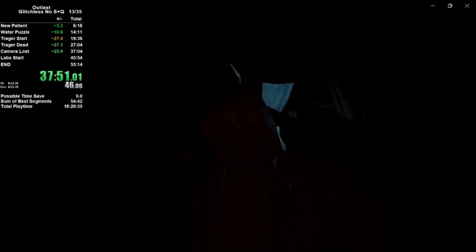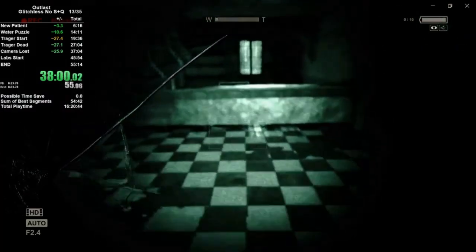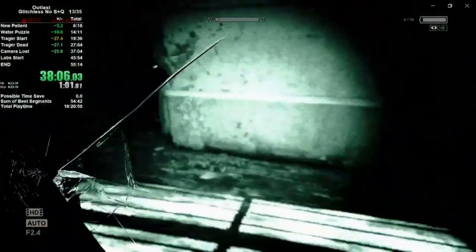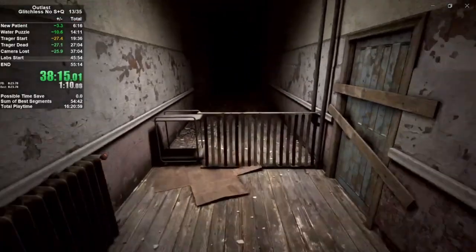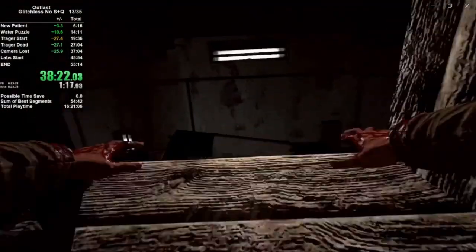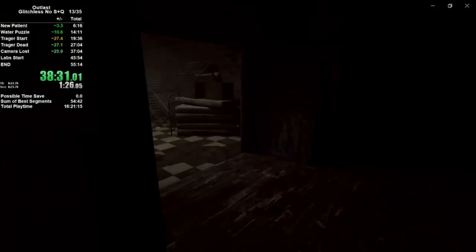Through there, and here comes yet another jump scare — that one I probably dislike the most just because it feels so telegraphed. You can actually see the guy standing there even before you trigger it if you're looking for him. Head through here, just follow the light to your camera again. It's a pretty cool scene when you play it casually and you just turn to the left and suddenly there's a bunch of guys. There's a nice giant crack in the camera. Interesting note: if you play this on PC and put the settings on low, which is ideal for speedrunning, the crack actually does not happen on the camera.